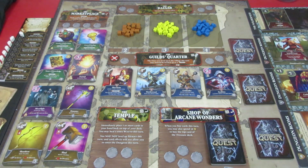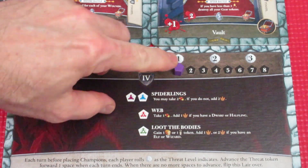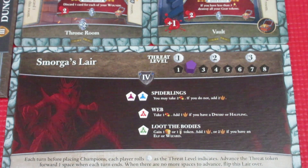We do have three experience, so we might want to think about building a barricade at the beginning of the next episode. We also need to advance Smorga's Lair to level two. At the end of the turn we move over to level two, so we'll be rolling one die when we start the next episode. Back to the main map for a quick wrap-up and we'll call it a day.